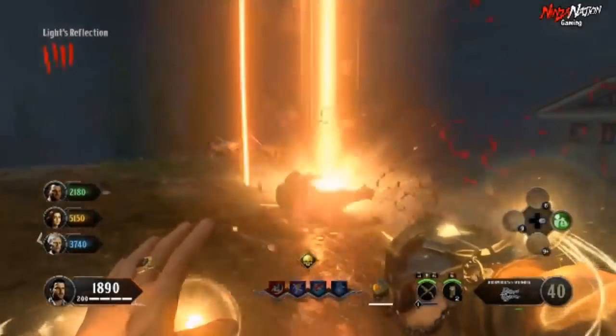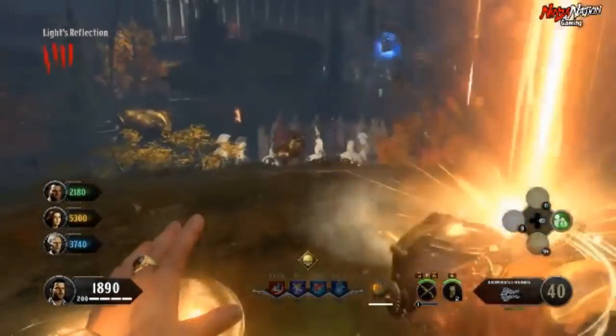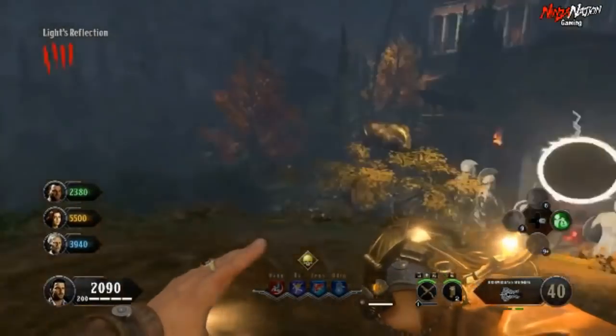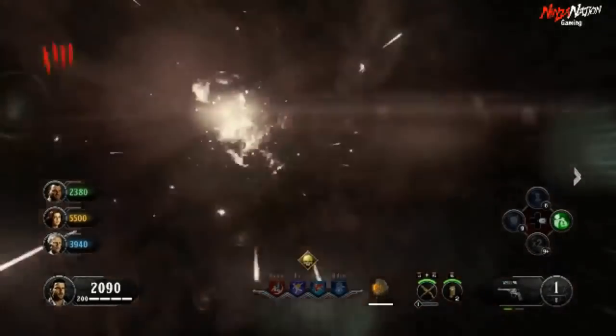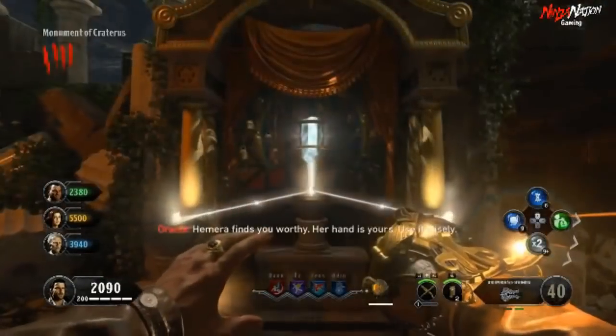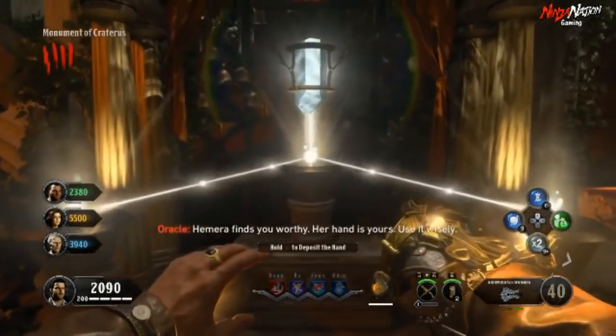Once you have killed enough zombies with it, you will then see another portal open up and you will be automatically teleported back to the map, wielding the redeemed hand of Hemra. Now, just like the other gauntlets, you can have fun killing with its special abilities.